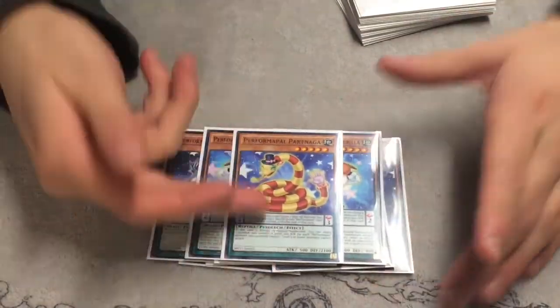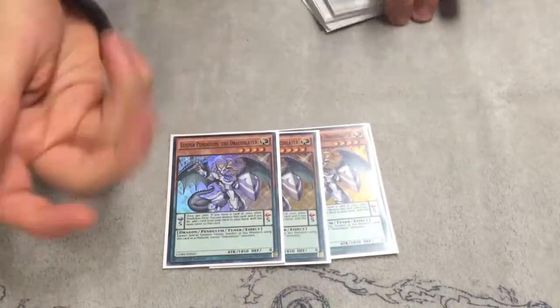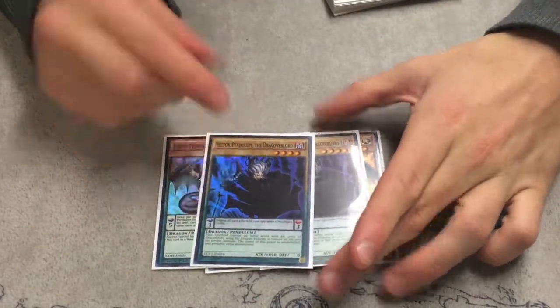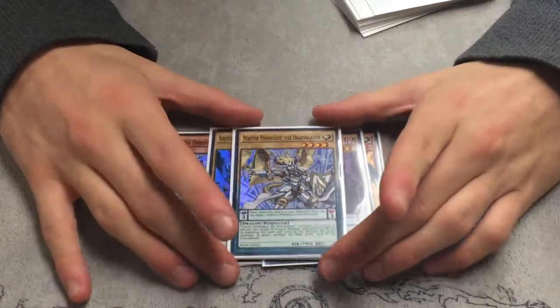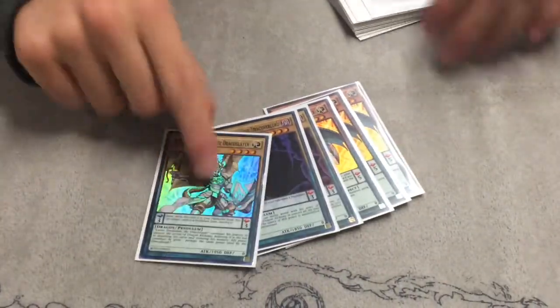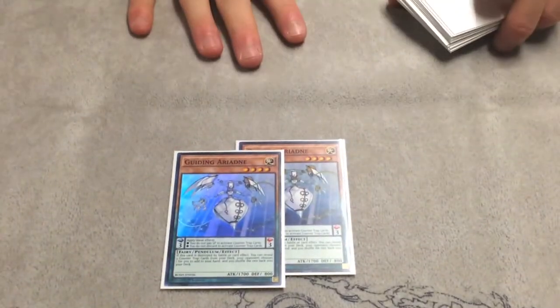Then the one Performapal Pendulum Sorcerer — Naga. This also modifies your attack; I usually play it in the scale. That's it for the Performer Pals. Now for the Draco Slayers: Pretty Luster — everyone knows what he does. Three Vector, mainly just for Clash of the Draco Rivals. And one Master Pendulum — I might bump this up to two, but I'm kind of liking this 3-2-1 order right now. He lets you go into any generic Rank 4, versus this guy where you can only go into the Synchro and Fusion. Last, I play two Aradne for searching Counter Traps and the Luster abuse — free Counter Traps are nice.